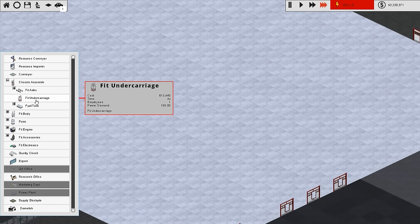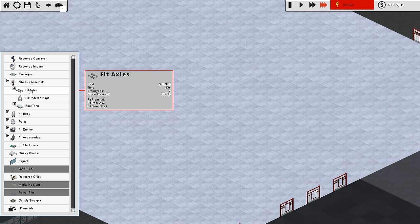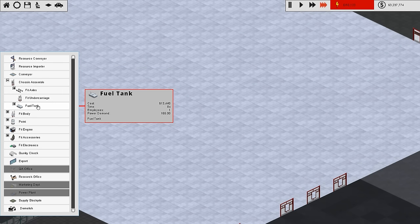The undercarriage takes four seconds to fit, the fuel tank takes eight seconds to fit, the axle is thirteen seconds. So we have to set our baseline - where do we want to be in terms of our baseline?